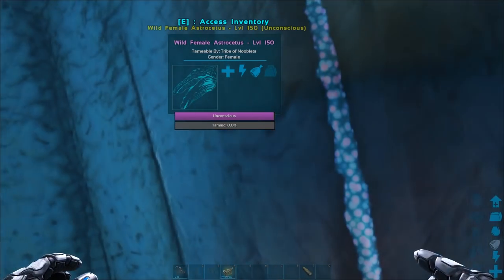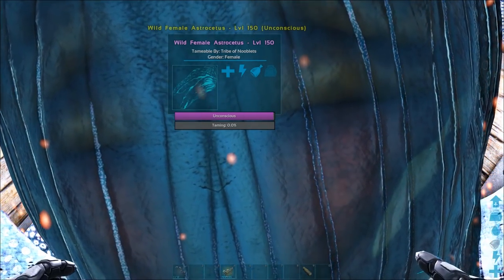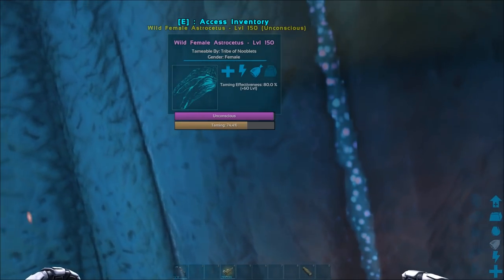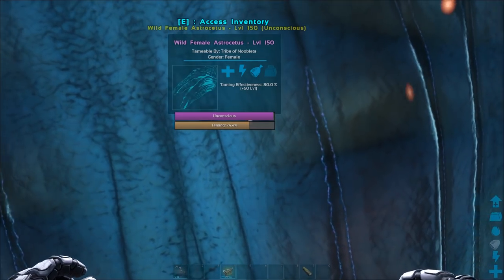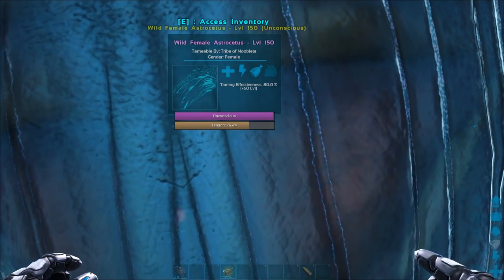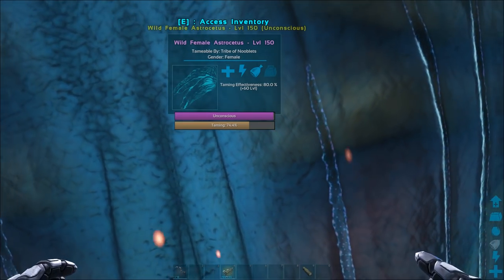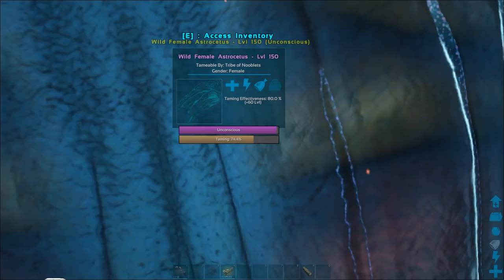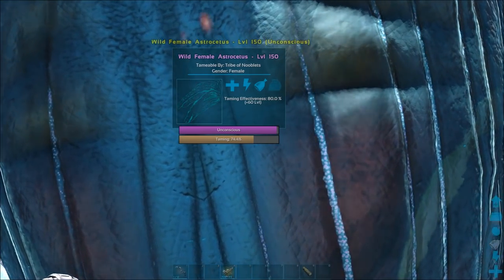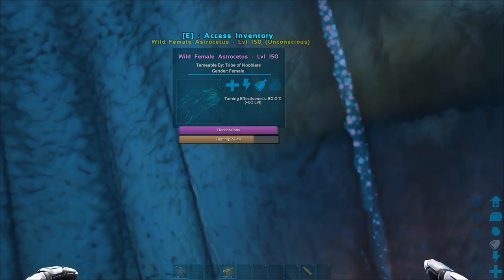I'll skip forward a bit because it's going to take a while before it gets hungry. There you go - 80% as always. Like I said on the last video, the only way I've found to get that higher is to up the taming rates on your server. It's going to take a while for the second bite so I'll skip forward again. At 80% effectiveness I'll get 60 levels added, but on the second bite it'll only give me 50, so in total it'll only come out at level 200. I wish the devs would fix this - it's only been a year.